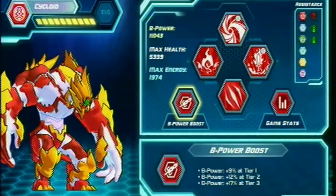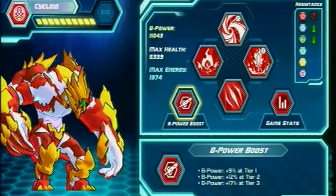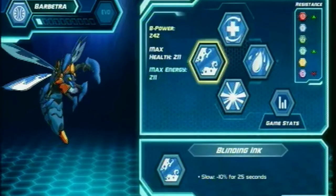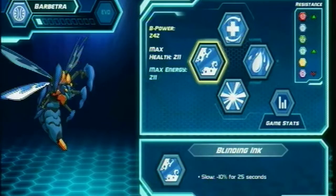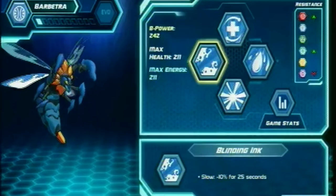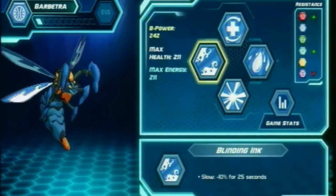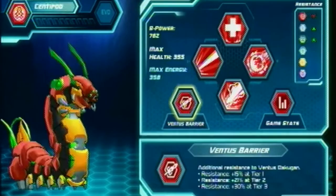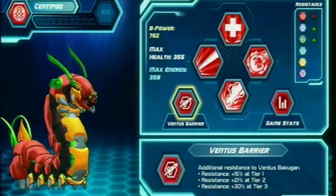In this video, I will show you how to use Bakugir in the Bakugan Champions of Destroyer video game. First off, if your Bakugan level is between 1 through 9, it will not have a Bakugir. Just like this Aquus Barfetra — it's at level 1 and it doesn't have a Bakugir yet. If your Bakugan is at level 10 or higher, that's when it's able to use Bakugir.